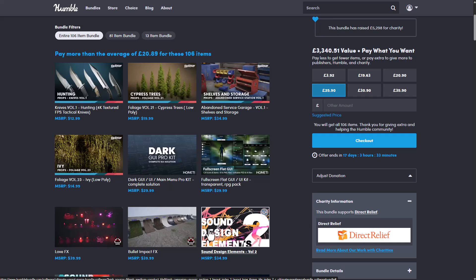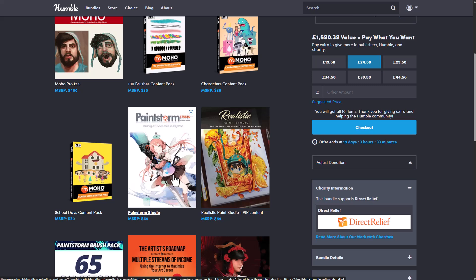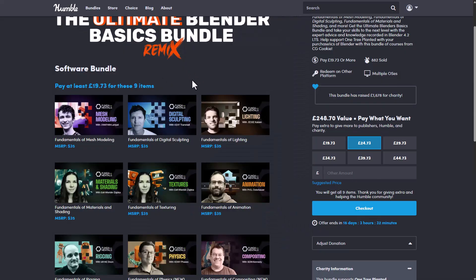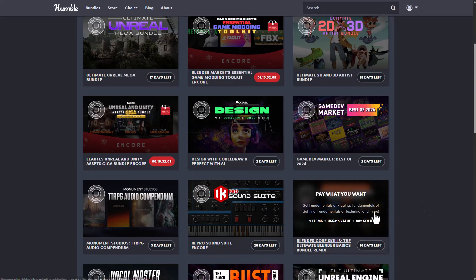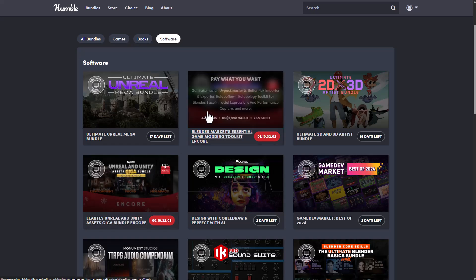The Ultimate 2D and 3D Asset Bundle is also here — for those who like to get Moho Pro 12.5, you're also getting the brush pack, character pack, Paint Storm Studio, Realistic Paint Studio Plus VIP content, and for those into CorelDraw, that's included too. Previously mentioned, the Ultimate Blender Basic Bundle is also here — it includes fundamentals of mesh modeling, sculpting, lighting, material and shading, texturing, animation, rigging, physics, and compositing. So whether you're into Unreal Engine, Blender, or 2D stuff, you'll find these useful.